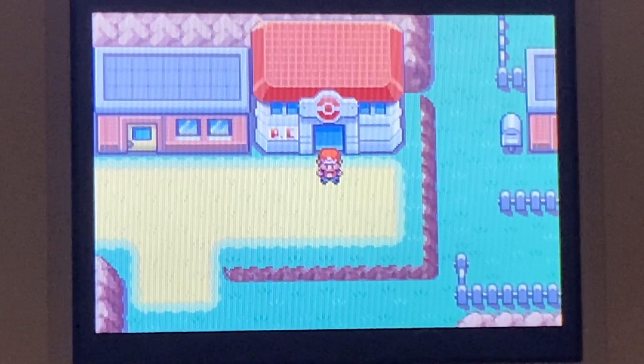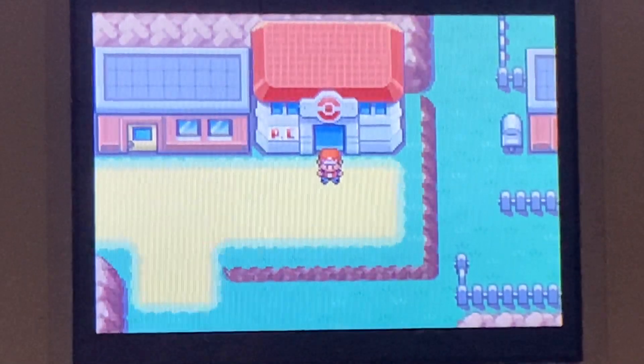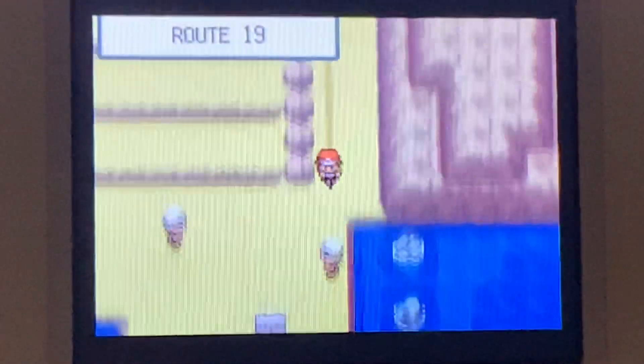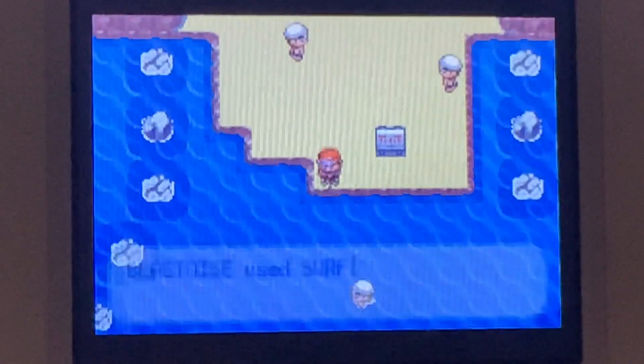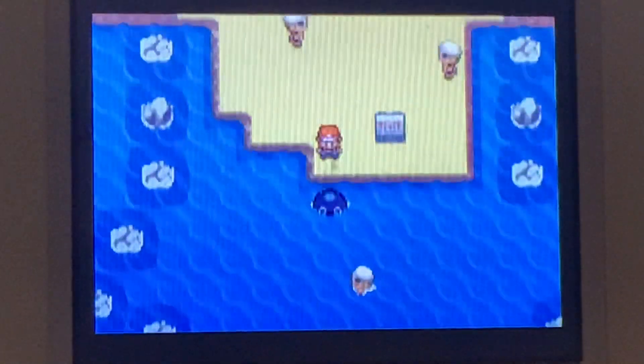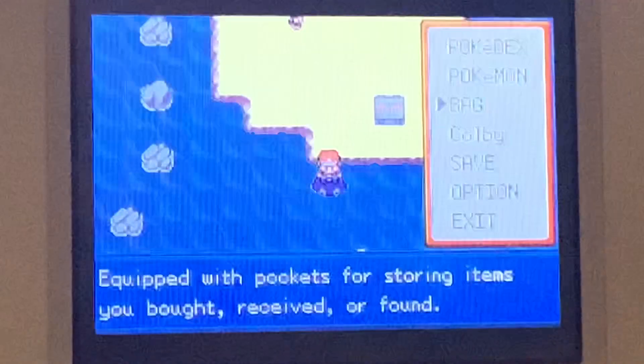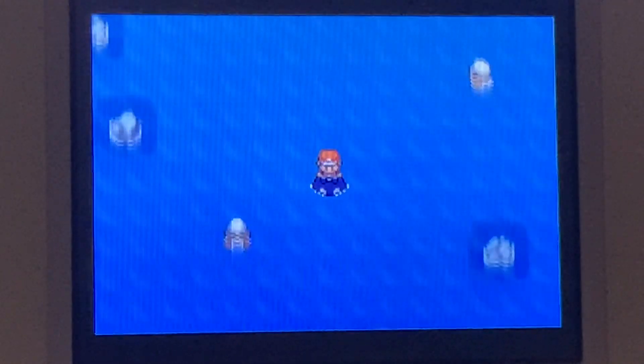We are here in Fuchsia City, and this is where you have to go. Now you need Strength — HM4 — to get through this area, because there's a strength puzzle. I know everyone loves strength puzzles.